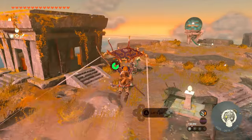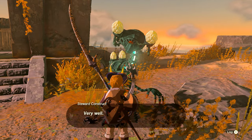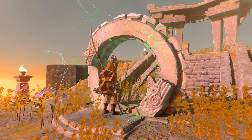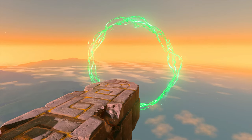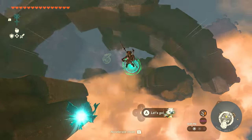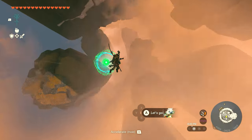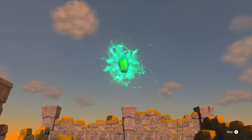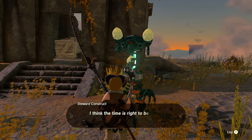Once you get here, head to the little building on the left side and speak with the construct out front. He'll talk to you about a dive ceremony — agree to do it and start with a trial. The first run is just a trial: not timed, no cost, pretty simple. This will also open the shrine up here, which is just a Rauru's Blessing you can knock out. You'll get a little cutscene, and all you need to do is dive through green hoops. Just avoid the obstacles and dive through the green circles — you can pull your chute if needed. Finish in the water and you'll get a cutscene.